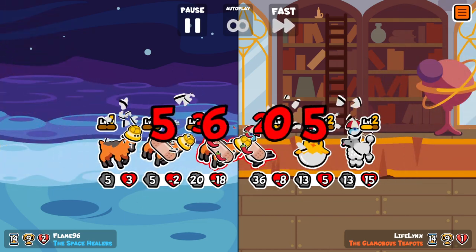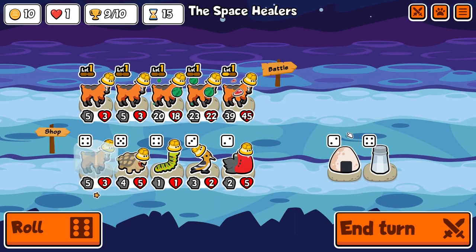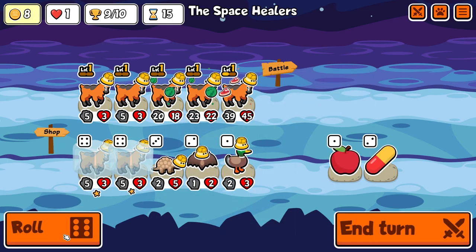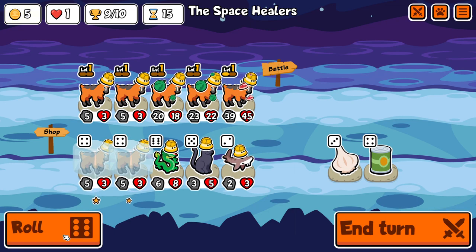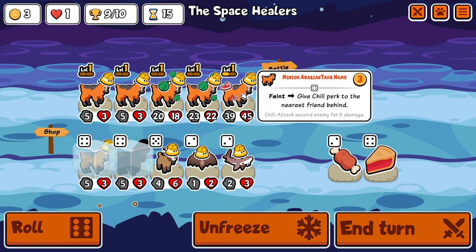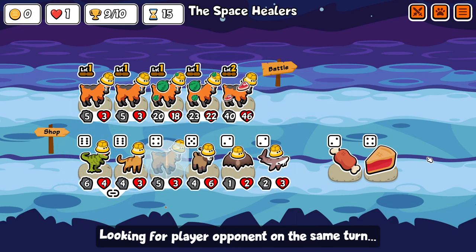It would have been better if my melon didn't get overwritten, but sadly I lost. Thankfully I have another chance because I have 2 hearts. Getting a stake there wouldn't have done anything. I'm looking for pancakes in particular — that's the only perk that's going to give me an advantage, and this is going to be the final team.